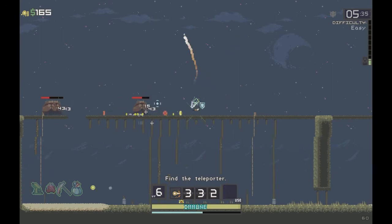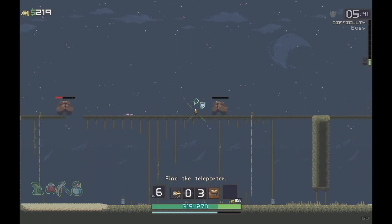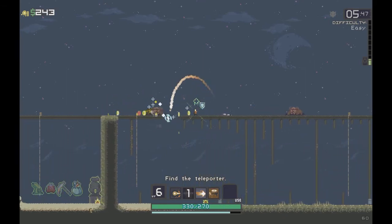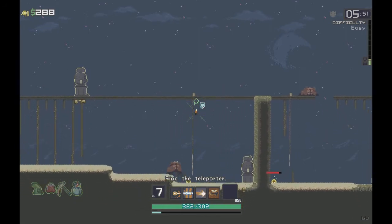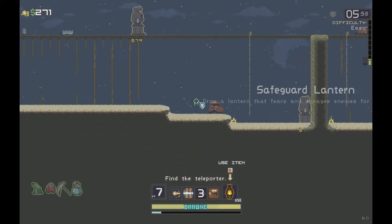As long as we can keep our distance we should be fine. These guys can usually go over small bumps but a gap about that wide is their limit, so they're stuck. We're abusing our range as the Commando as we well should be. We found a Safeguard Lantern - drops a lantern that fears and damages enemies for 10 seconds.